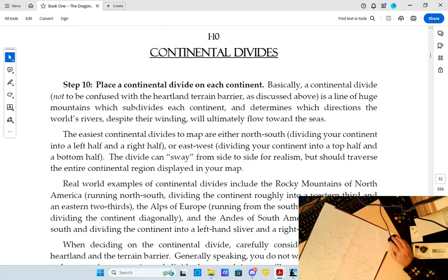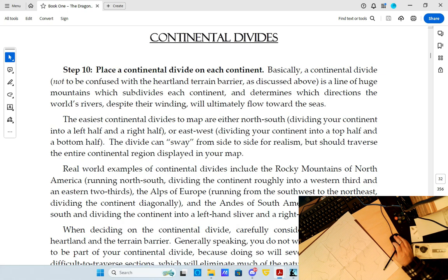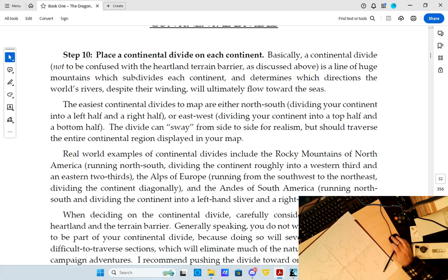Place a continental divide on each continent. I'm going to say this is a continent, and this is a continent, and this is an island. A continental divide is a line of huge mountains that subdivides the continent and determines which direction the world's rivers will ultimately flow toward the seas. The easiest continental divides to map are north-south or east-west — it can sway from side to side but should traverse the entire continental region. Real-world examples include the Rocky Mountains of North America running north-south.